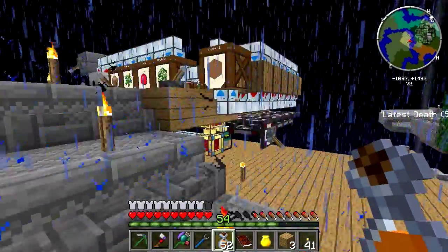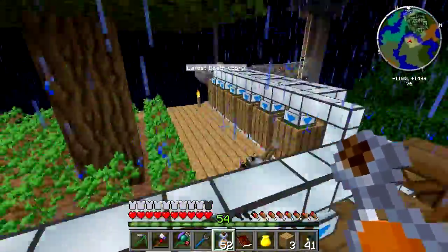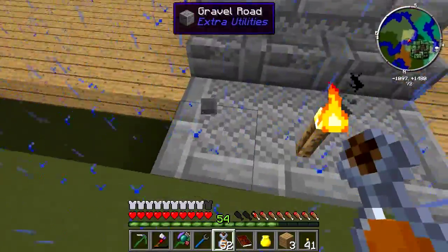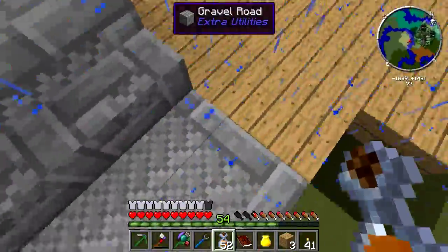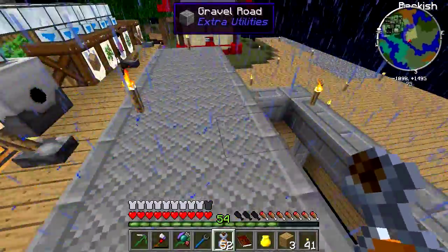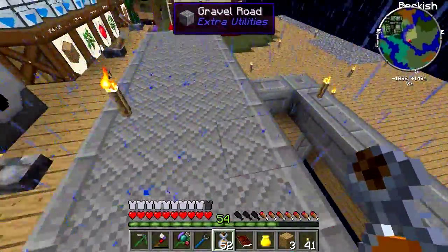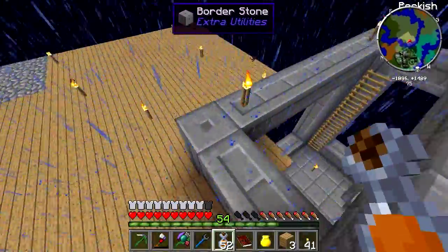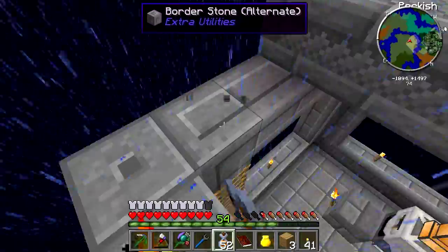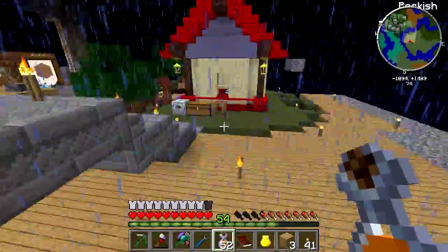Here we have the working tree farm. It's fully automatic, like we set it up before, except I've moved everything here and I've got this nice pathway here. And as you can see, this is gravel road, and this is an amazing block. It's just beautiful — it doesn't even look much like gravel. It looks very stone-like to me, and I think that's awesome. I was looking into the different stone blocks here, and there are some really cool looking ones. These are all different types.